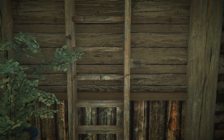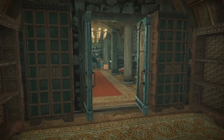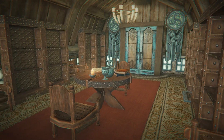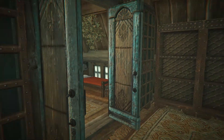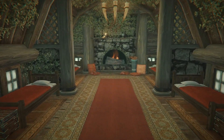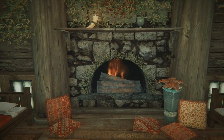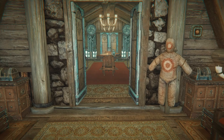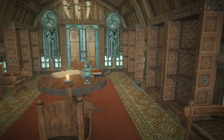Heading up the stairs, there's a staircase leading to a little loft slash library, which also serves as a children's bedroom that can hold up to six children. If you don't have any children, there's a button off to the left of the door where you can convert it into a follower's room instead. It's a nice flexible space.